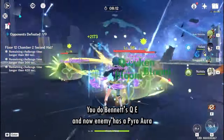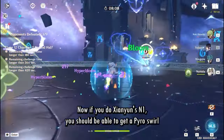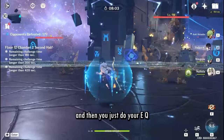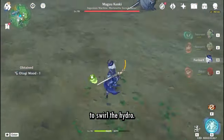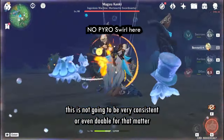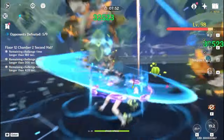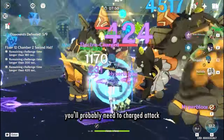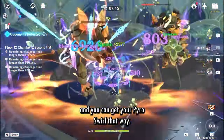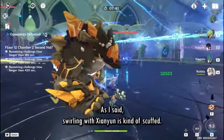Next issue: double swirling is very cringe with her. You can do it, but it's very difficult. For example, you do Furina's EQ, then Xiangling's QE, and now the enemy has a Pyro aura. If you do Xianyun's N1 you should be able to get a Pyro swirl, and then do your EQ to swirl the hydro — but a setup like this is not going to be consistent, or even doable on higher ping. You'll probably need to charge attack with Furina so her Salon members stop attacking, and get your fire soul that way. Swirling with Xianyun is just kind of rough.